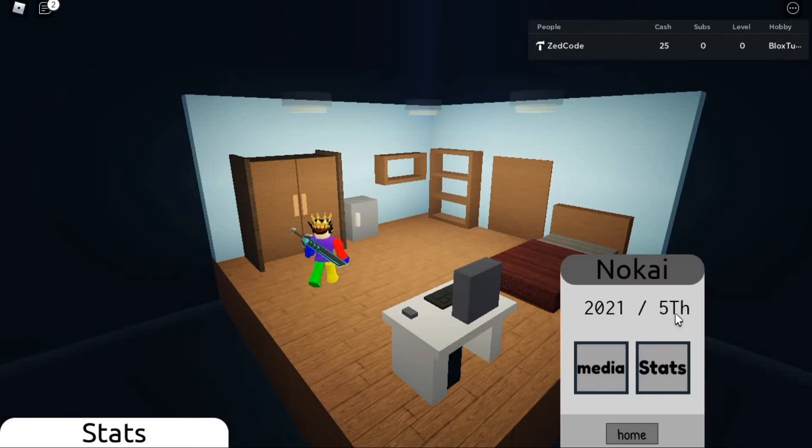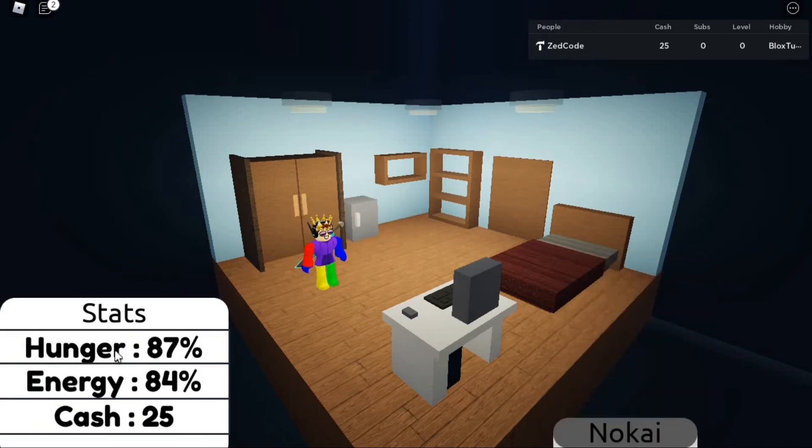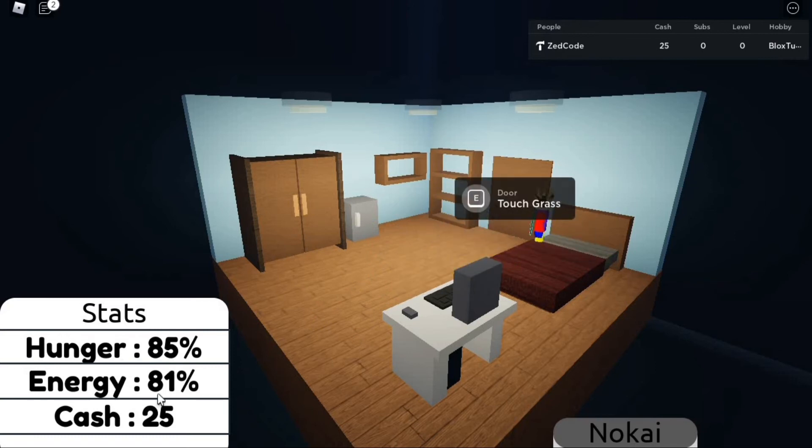You can see the phone and it has the date of what today is — not a real one like in real life, it just changes every few seconds. The stats include hunger, which you need to replenish every minute or two, as well as energy and cash. For energy, you need to interact with the bed.